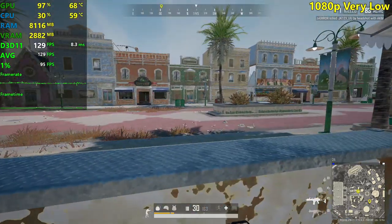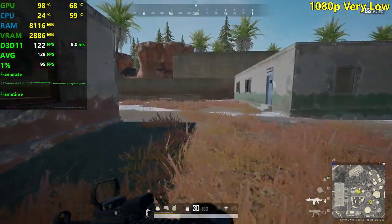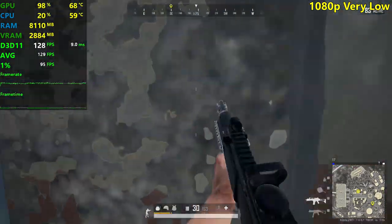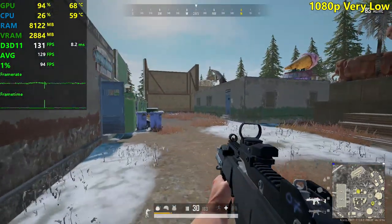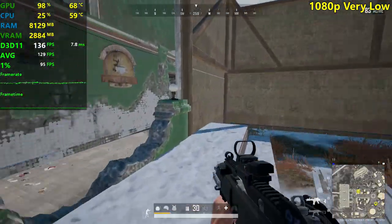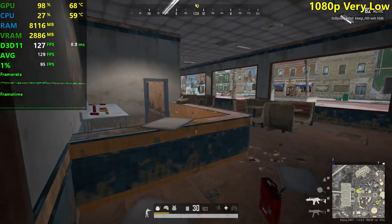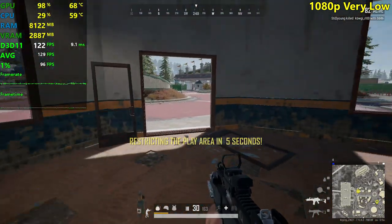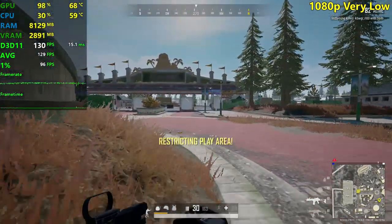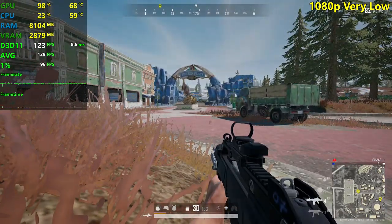I think this is probably enough for the very low settings. We see that our 1% lows are now very good. There's still the slight stutter sometimes, but it's not really that bad. In previous seasons it was a way worse experience, but they're still there and I'd like to see those fixed. This is what we get in Season 7, and it's a very playable experience. Let's stop it right there — 129 FPS average. If you run a high refresh rate monitor, this is the way to go.